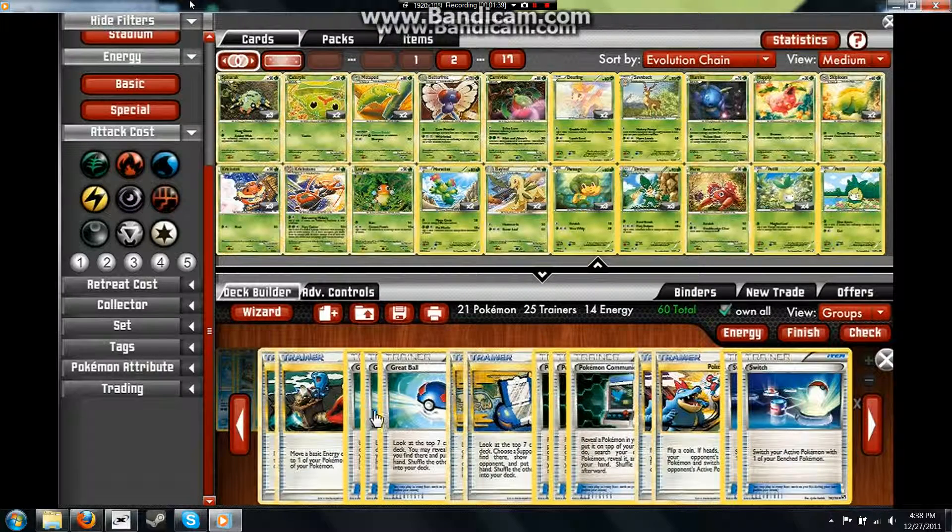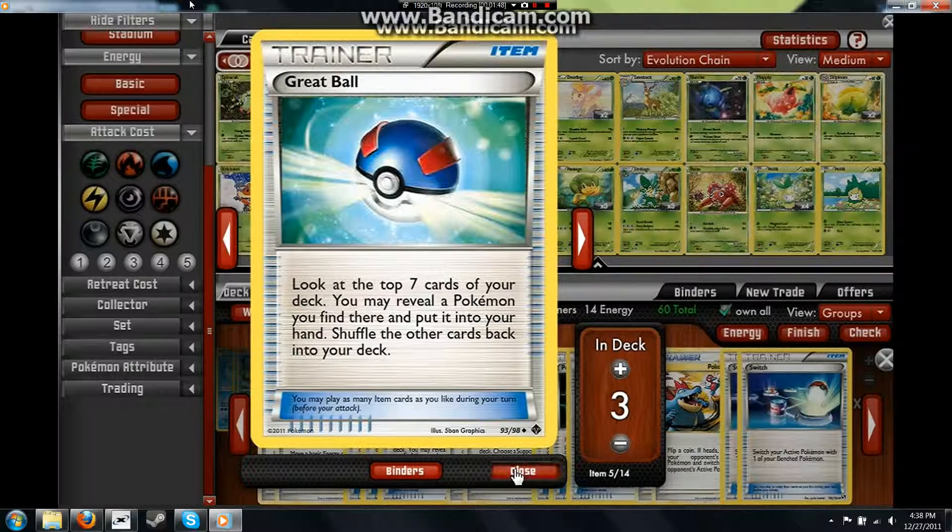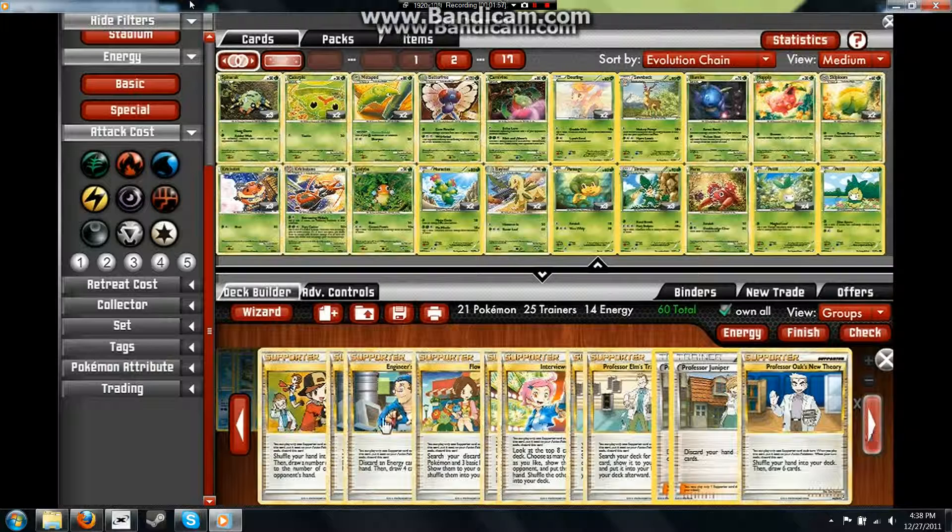I'm running regular trainers — just kind of running what I have. Energy Switch, which I found is really helpful. Great Ball. I also got Level of Communication, which is a really nice reversal and switch for certain instances. And then just a general collection of supporters I have.